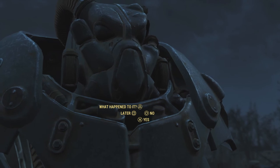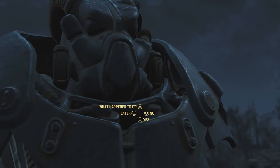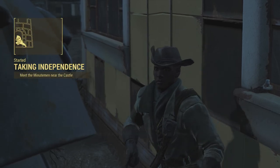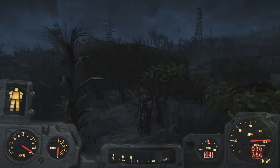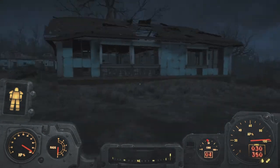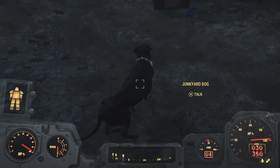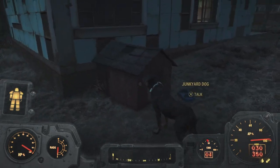We're moving the entire main group of the Minutemen to the Castle. Sanctuary is now self-sufficient — it can care for itself, there are about six turrets dotted around the place so it can be well defended. That starts 'Taking Independence.' The Castle sounds so cool, and you can see our giant purifier over there — this place generates about 45 purified water bottles. We also have our attack dog with his nice little house.